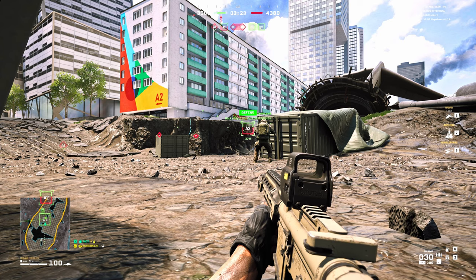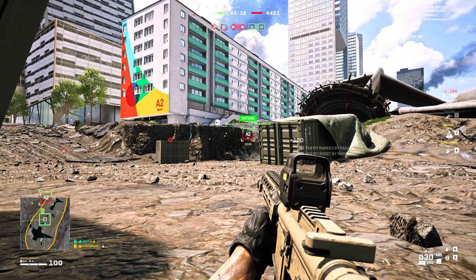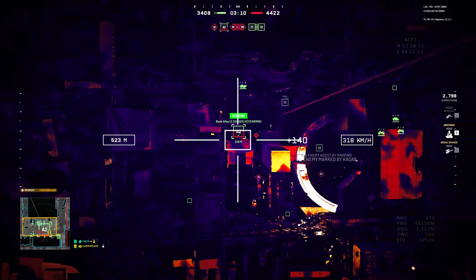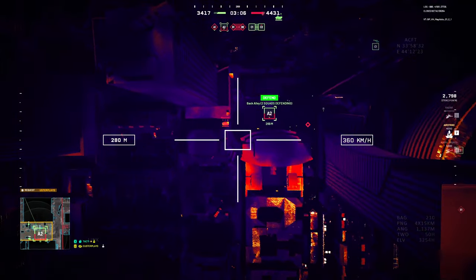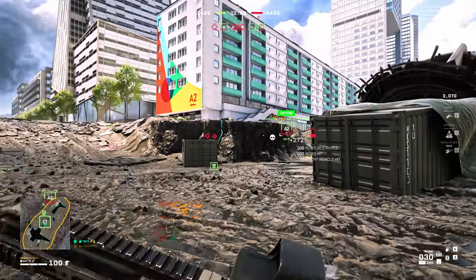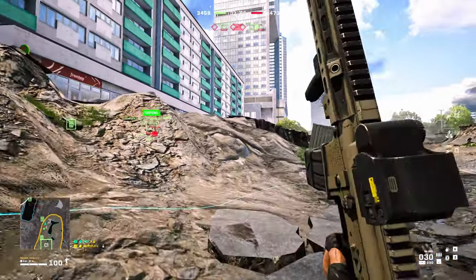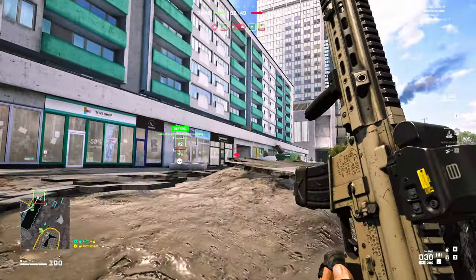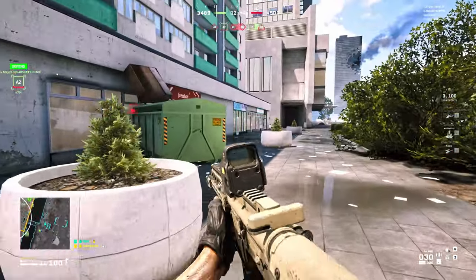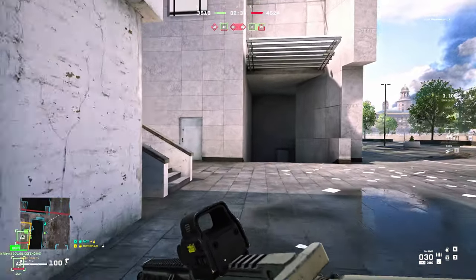I'm literally at A2, using a radar — or whatever. Can I get this guy? Come on — I don't know how those don't destroy vehicles. There's a vehicle at the end of A2. Should be like a one-shot, but they're right next to their spawn so they'll just go back. Do you have an RPG? Yeah.